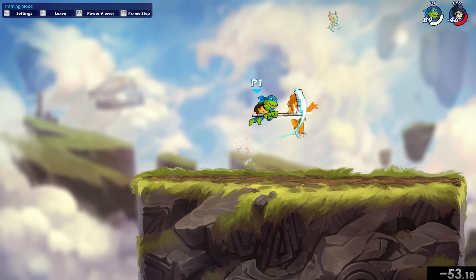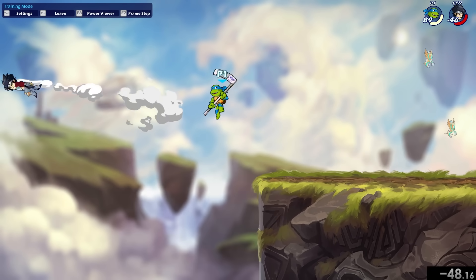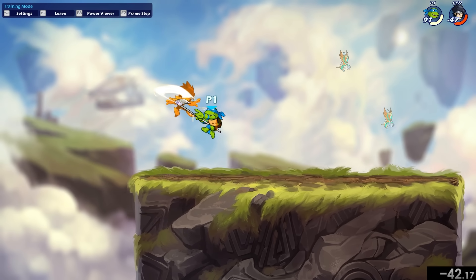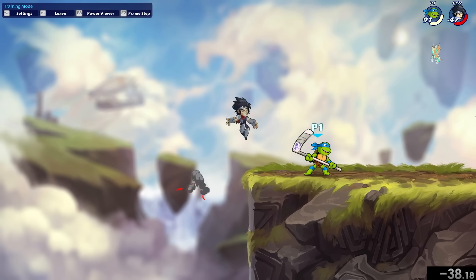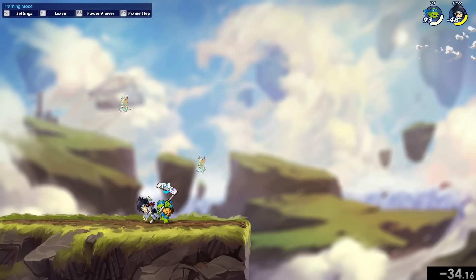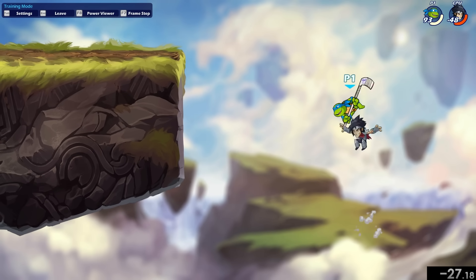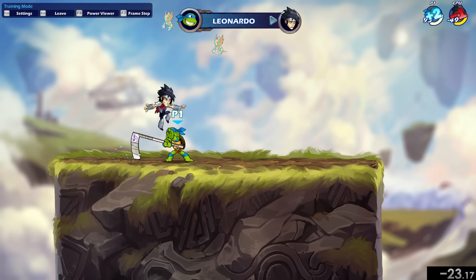Something a lot of Scythe players will do is bait out a dodge option, then you dodge right away and attack right after — that's how they punish you. They aren't actually reading your dodges; they're reading your wake-up option right after you dodge. So be very careful about that. If you're resetting neutral, do a full reset — don't attack right back while they're in advantage, because that's how they get a billion damage.